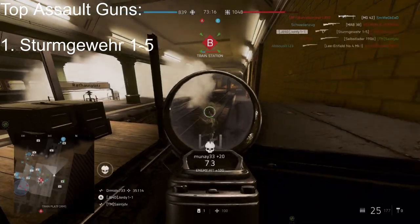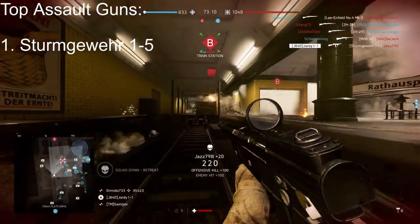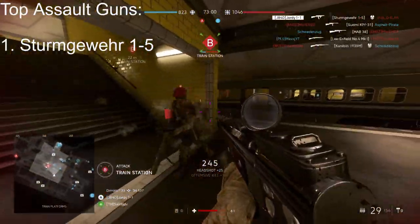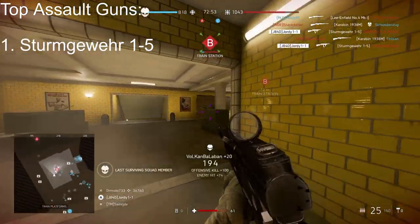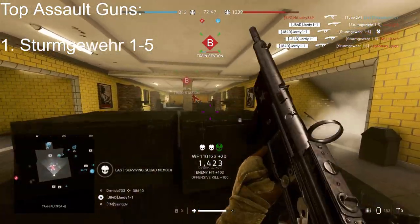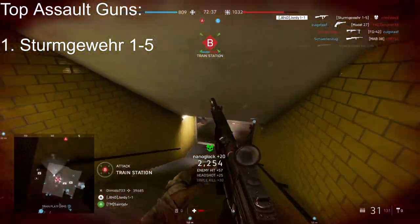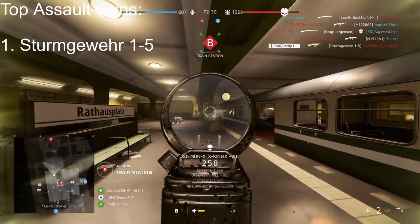The Sturmgewehr 1.5, or the Sturm for short, is a really solid option for the average player and players just starting the game. It's similar to other assault rifles in other FPS games so the learning curve is generally quite small. Battlefield 5 is often referred to as a laser shooter, and the Sturm is full auto — you can run around and hold the trigger at close to mid range and it doesn't recoil a massive amount. With basic recoil control you'll be fine and should be able to contest most players.